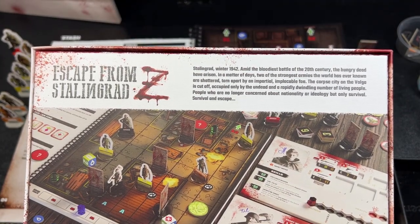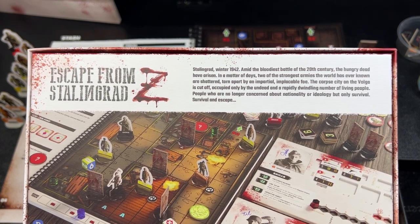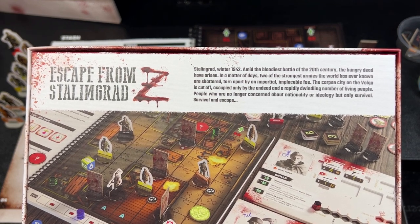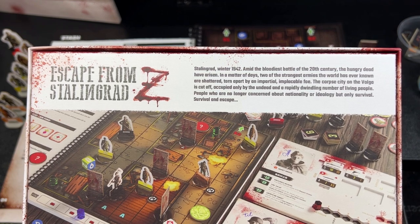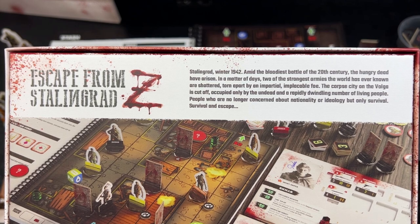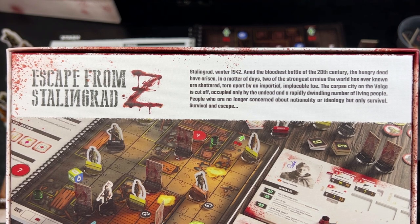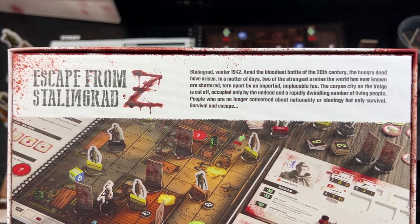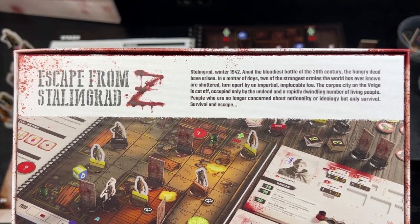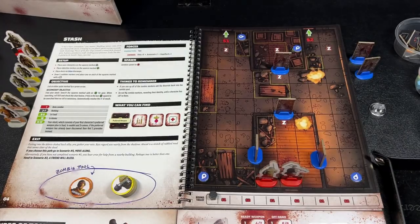The back of the box reads: 'Stalingrad, winter 1942. Amid the bloodiest battle of the 20th century, the hungry dead have arisen. In a matter of days, two of the strongest armies the world has ever known are shattered, torn apart by an impartial, implacable foe. The corpse city on the Volga is cut off, occupied only by the undead and a rapidly dwindling number of living people — people no longer concerned about nationality or ideology, but only survival and escape.'